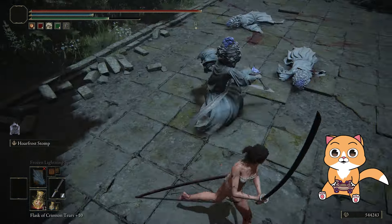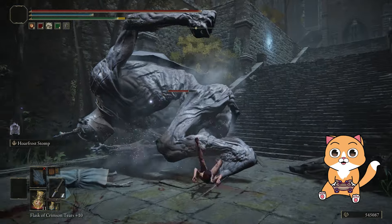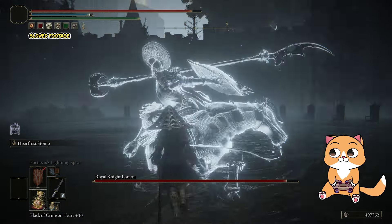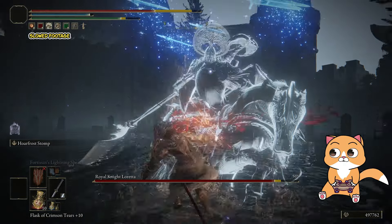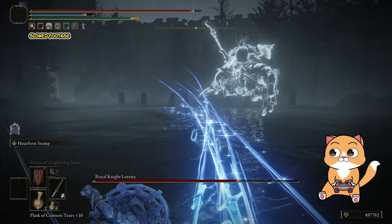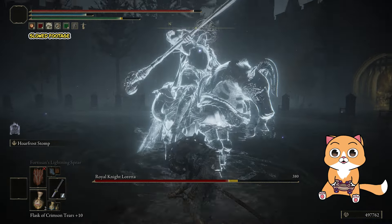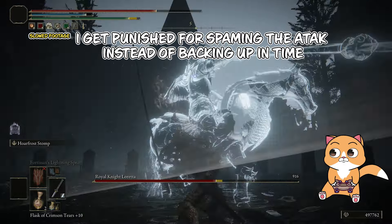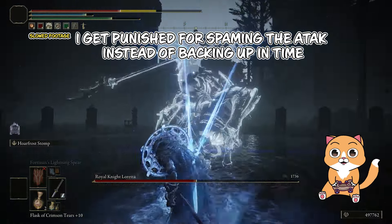Another thing that influences dodge rolls and combat is the attack animation. If you swing your sword, that swing also has an animation, and if you press the dodge button during your swing, you will not dodge until you finish the attack animation. This is why a lot of players — even good ones — will say they were too greedy by attacking too many times before dodging away. The key insight is that you have to read the enemy's movements in order to stop your attack in time so you can dodge.